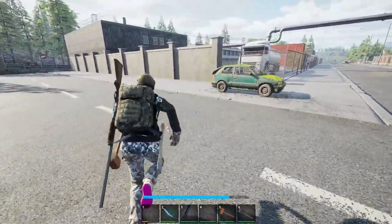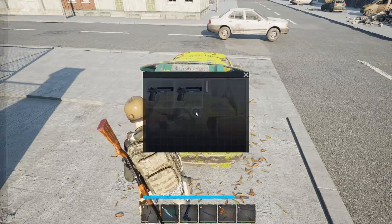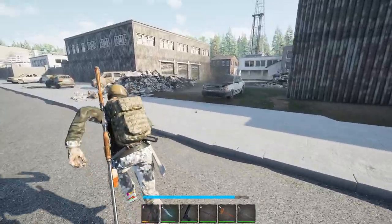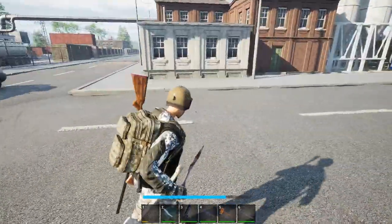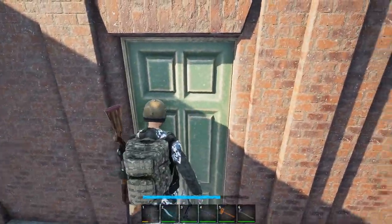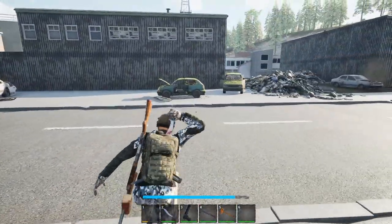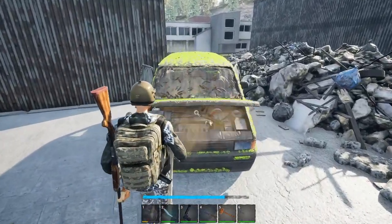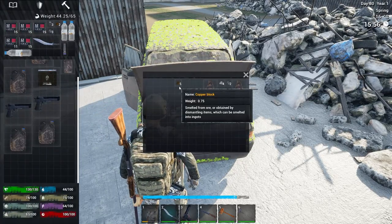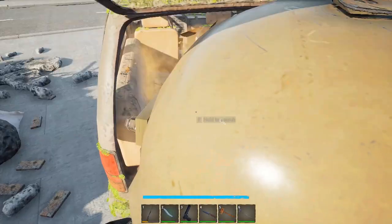Wait, I didn't check the back of this car, did I? What do you got for me? Okay, we'll take it. So where can we actually loot in this place then? Okay, we can't go inside - definitely not. I have no clue where we can check in here, and it doesn't seem like there's a lot of zombies in here, so that's a plus for us.